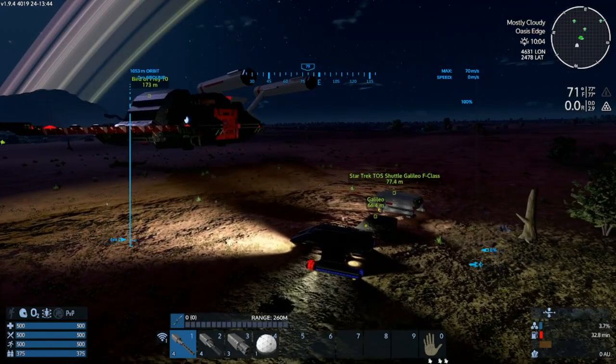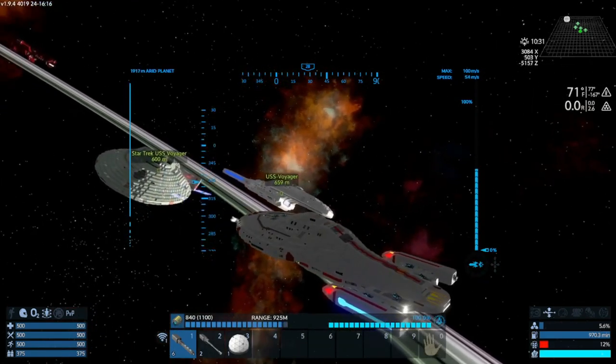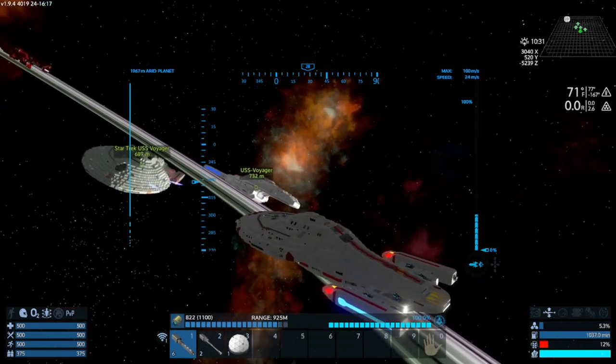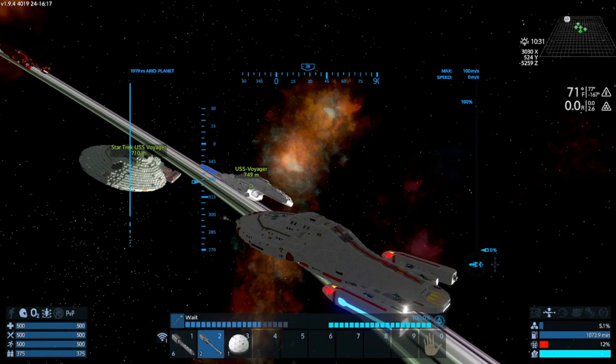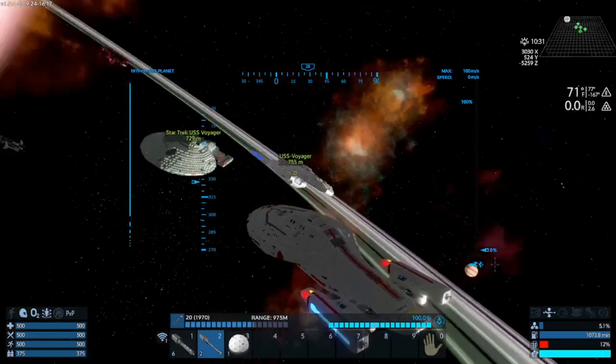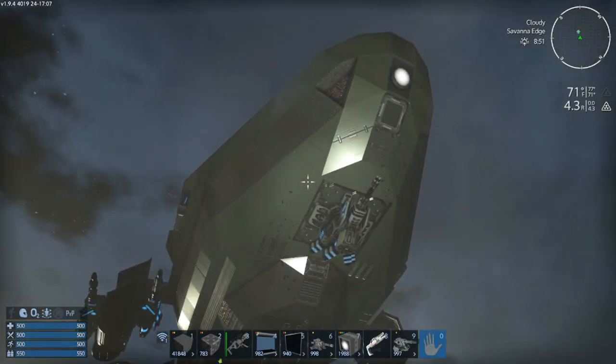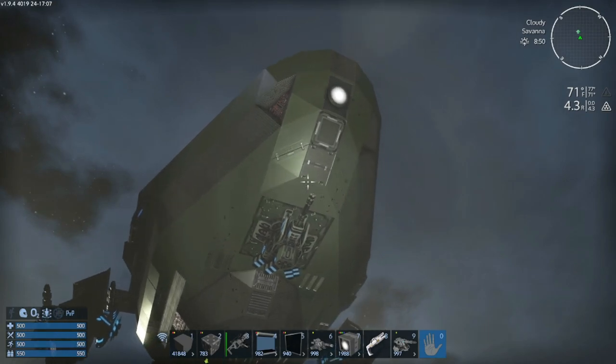In fact, one might argue that Star Wars ships — the bigger ones — work a little better because they're a little less extravagant in their design. But Star Trek ships are cool, more like works of art. So in this game that simulates some physics, does form follow function, or are these ships non-functional replicas? Let's go over it.